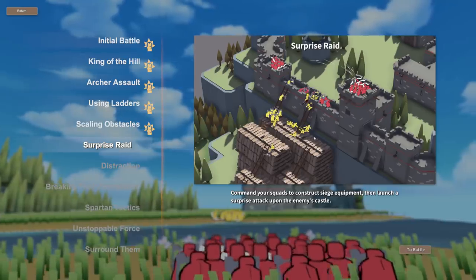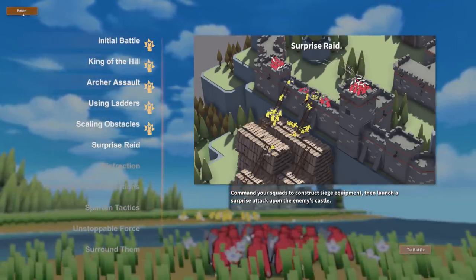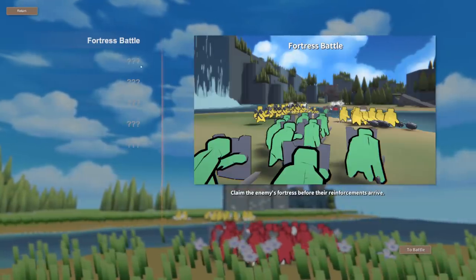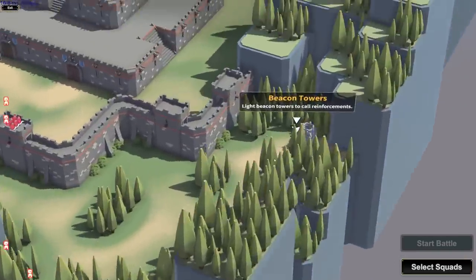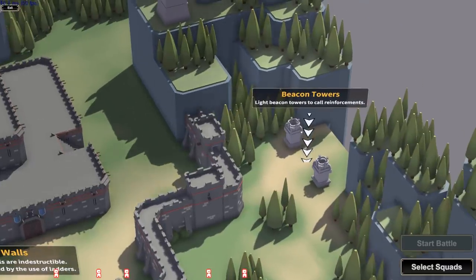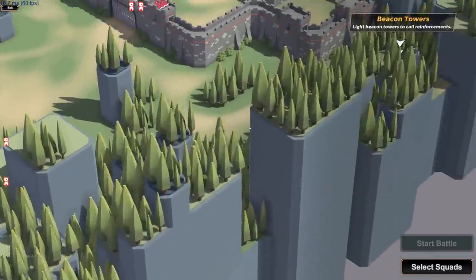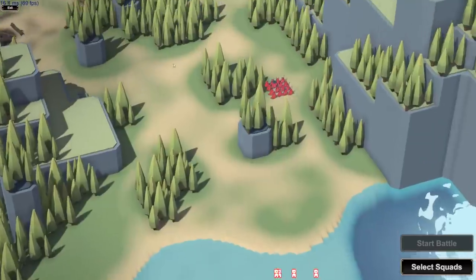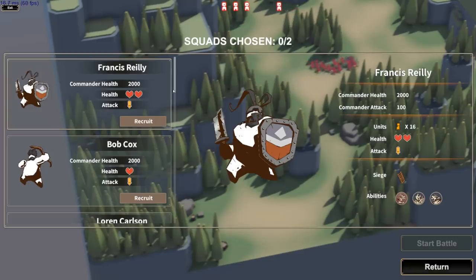Surprise Raid — looks pretty epic! Before we show more of that, here's the next challenge: Fortress Battle — claim the enemy's fortress before their reinforcements arrive. Beacon towers light up to call reinforcements. The enemy is on patrol. I have to spawn way back here — what squads do I have?